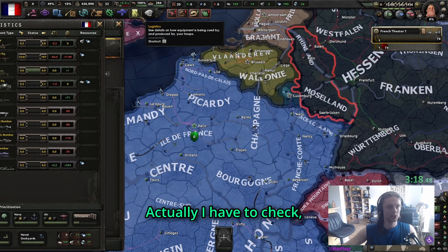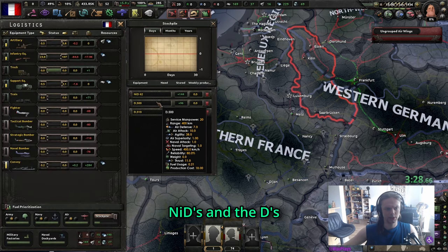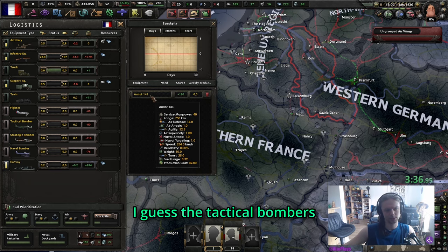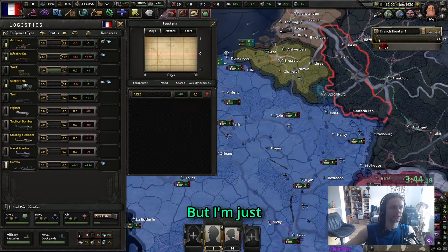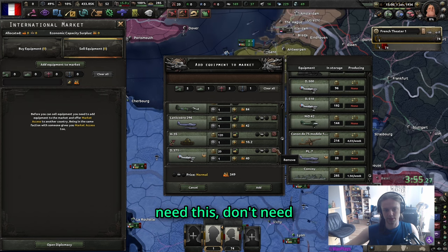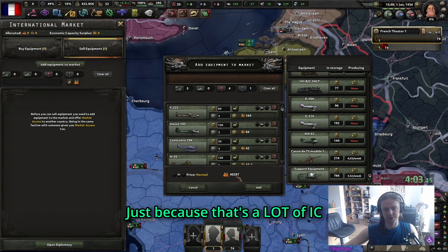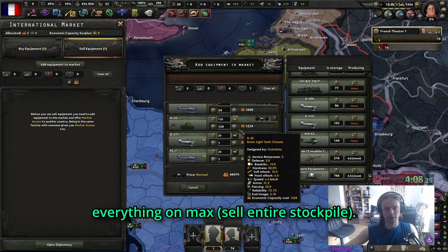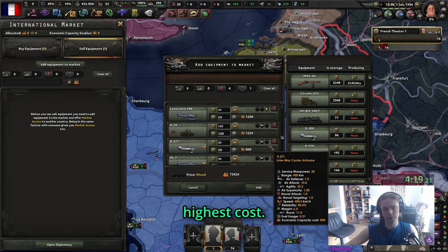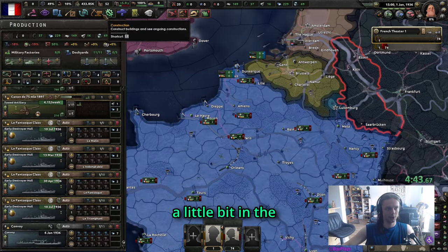We're going to stack up all the equipment we don't need. Dismiss the fighters and check the planes - the NITs and Ds are interesting, so we can sell everything else. You could keep the tactical bombers if you really care, but I'm just going to make my own. Don't need the tanks, don't need any of this. As for convoys, sell all of them - that's a lot of IC. Put everything on max; the AI really likes to buy planes so put them at highest cost.